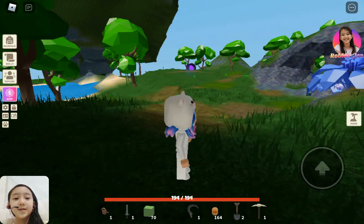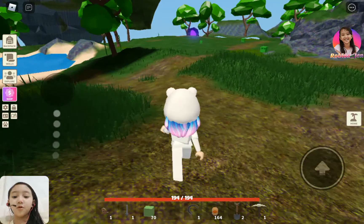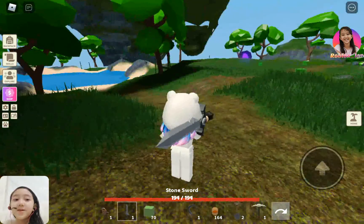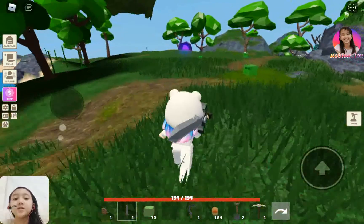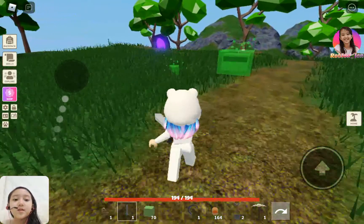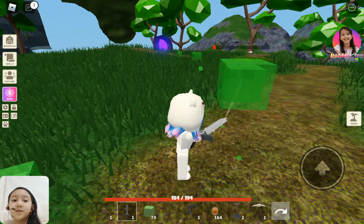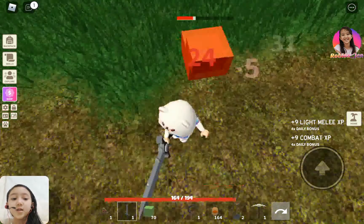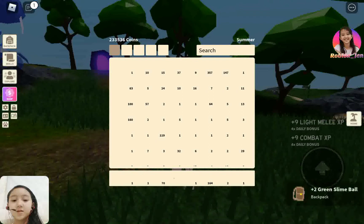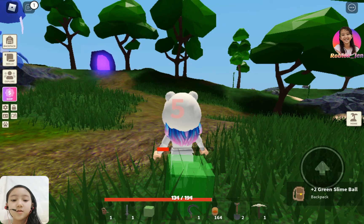First you need to kill the slimes. If you're wondering how you can craft a sword, right now I have a stone sword. To kill them, just click your screen — that's all — but you have to be close to the slimes. Once you actually kill them, you get slime balls.